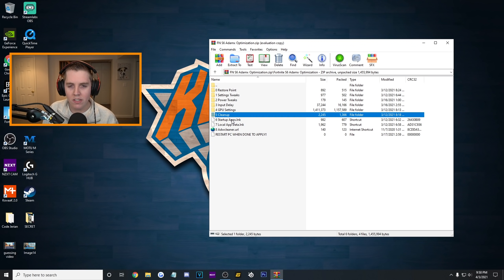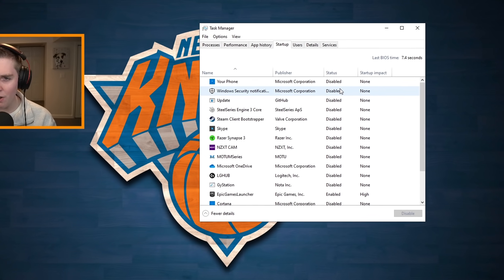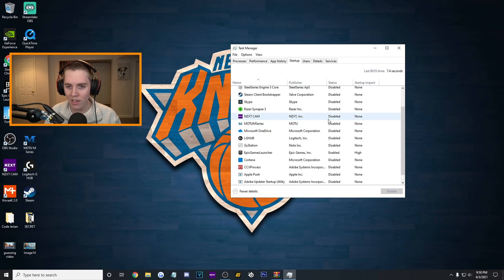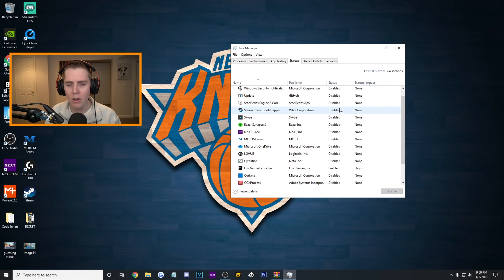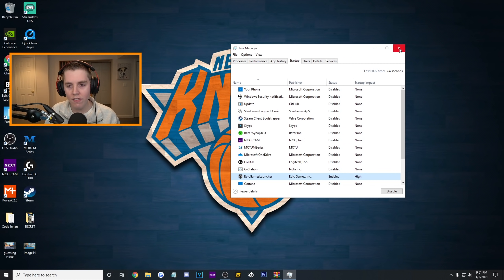That leads us to number six — startup apps. Anything you have here that is enabled under the status, you pretty much want to disable it, except if it's Fortnite. I have all of these disabled already. You really do not want any of them enabling automatically and taking up a bunch of processes in your task manager. Anything you want to disable — just right click, press disable. I'm going to leave Epic Games Launcher because we all love Fortnite.